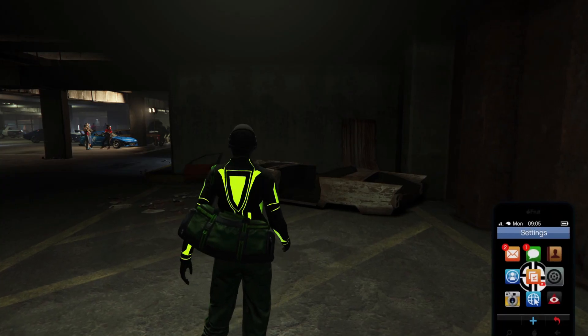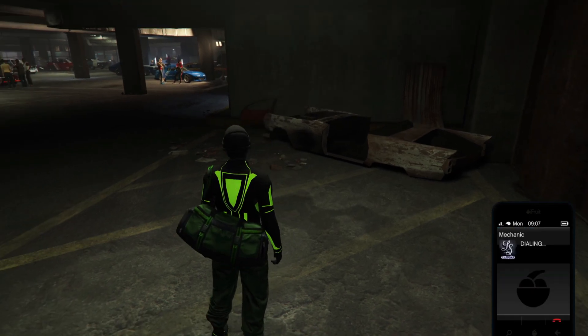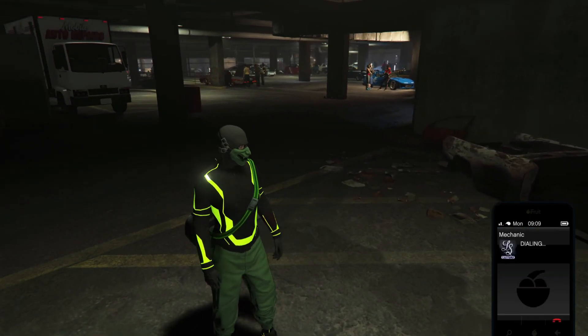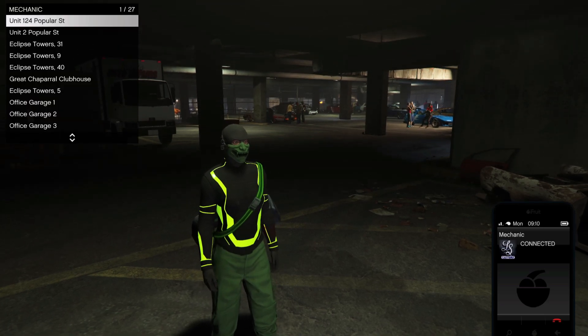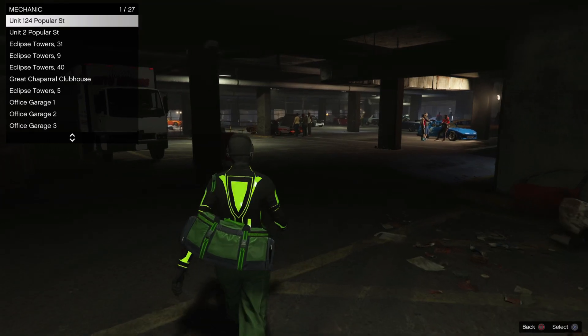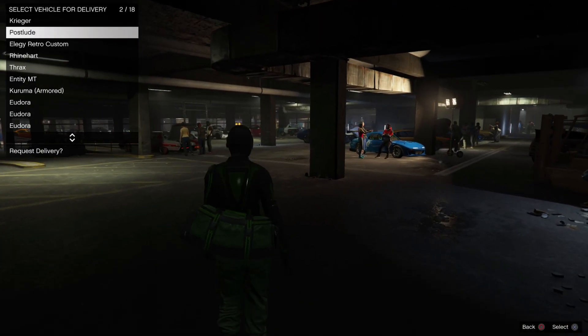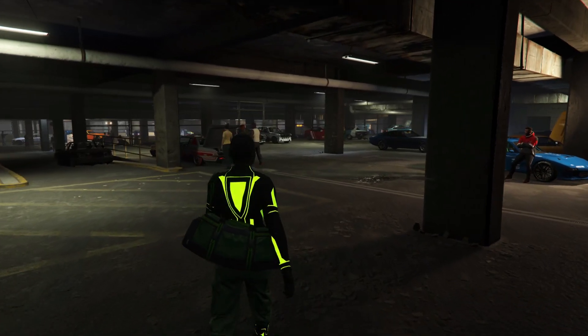Once you're in the LS Car Meet, call up your mechanic and call out the car that you want to take the mods off of, to then put those mods on your Issi. So you're going to have your personal vehicle out.